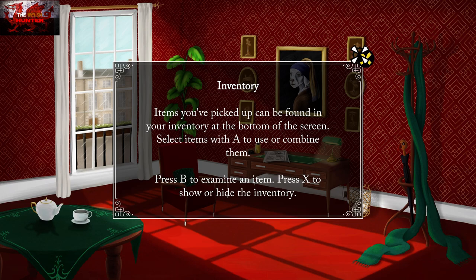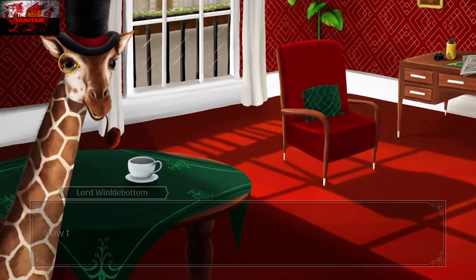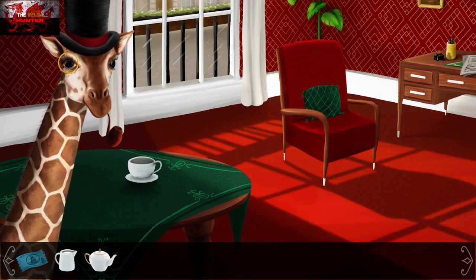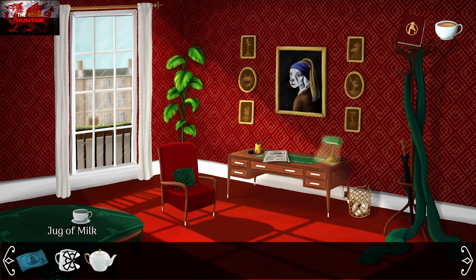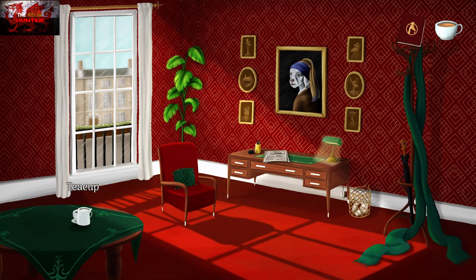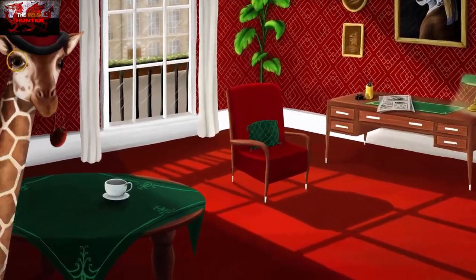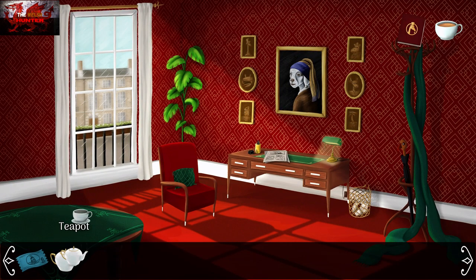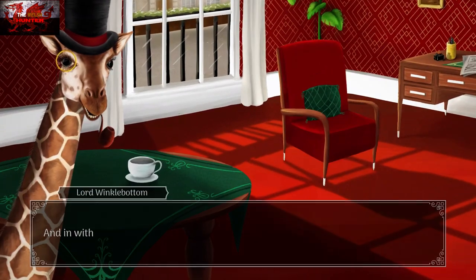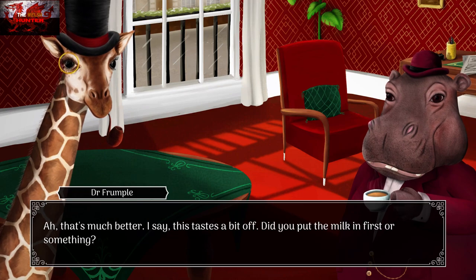You can press the X button to get your inventory up at the bottom of the screen, or just move the cursor down towards the bottom. This depends on how you like your tea. I got lambasted for putting the milk in first — I always thought I was normal. But we are going to put the tea in first this time. So press X to get your inventory up, press A to click it, then drag it. We're going to put the milk in first and then the teapot.